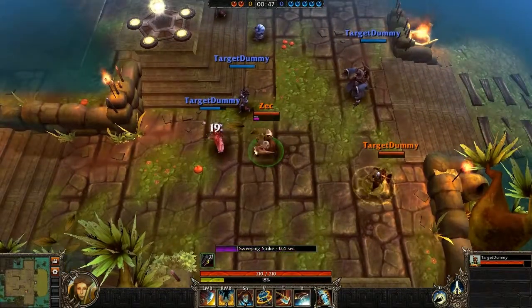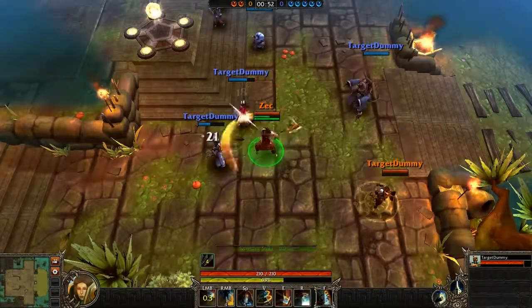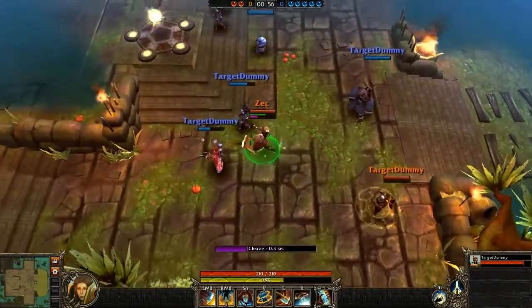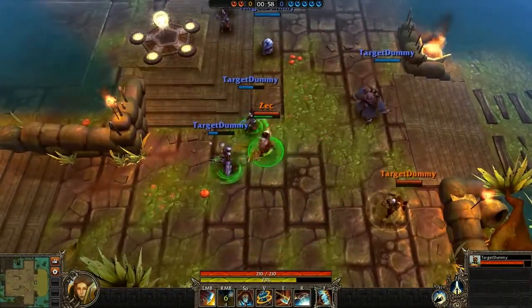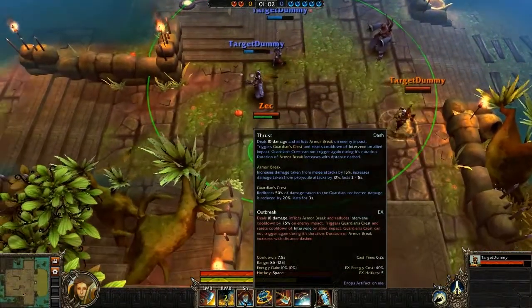The first ability is Sweeping Strike. As you can see, on the third successful attack of a Sweeping Strike, it becomes an AoE attack. The next ability is Cleave, where the Guardian hits multiple enemies, and enemies hit by Cleave will not only take damage done by a percentage of their health, but will also be slowed.